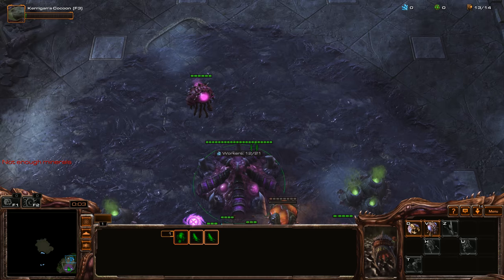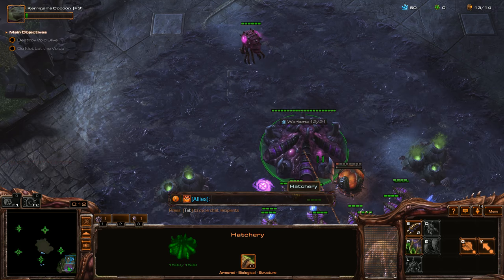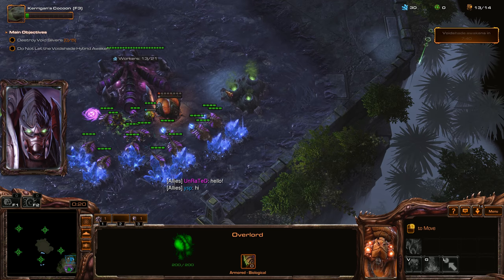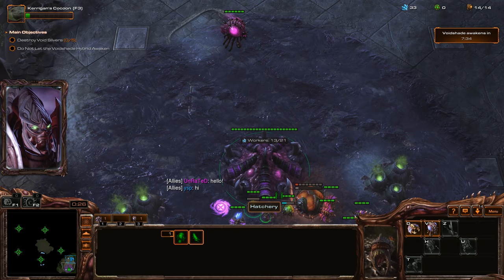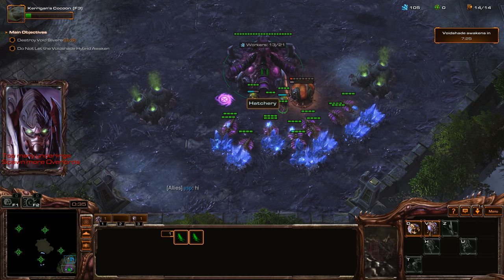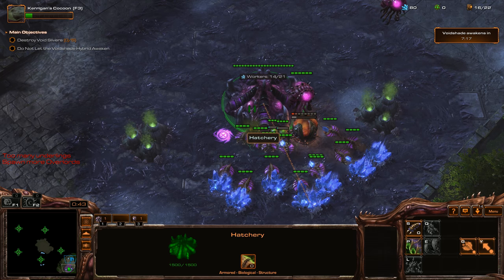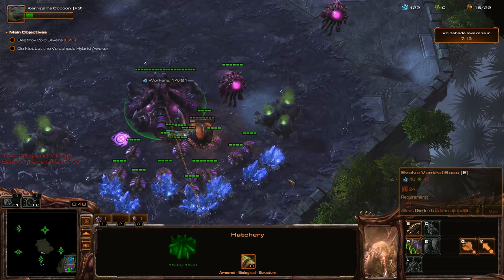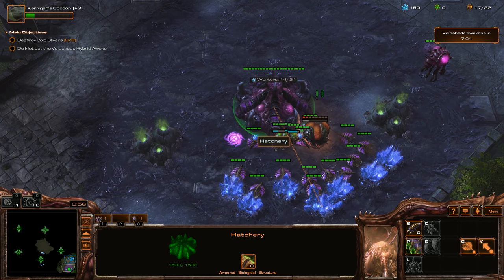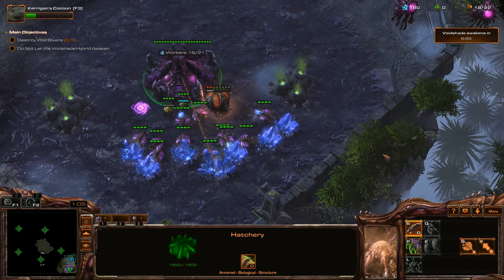I'm going to hop right in, make some drones here — one drone and then an Overlord. We'll stick the Overlords in the back. Zaxton Hong also posted another interesting point: apparently there's a way you can queue up your Spawn Larva even faster without specifically selecting your Queens — you can set up a hotkey and rapid fire the Spawn Larva.